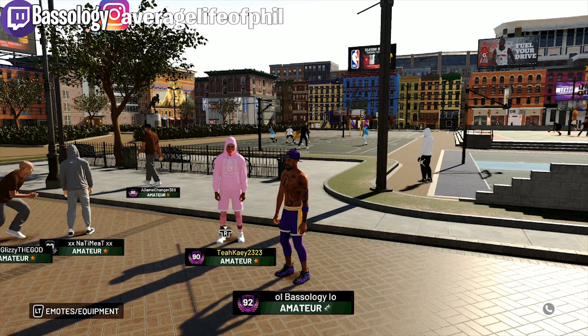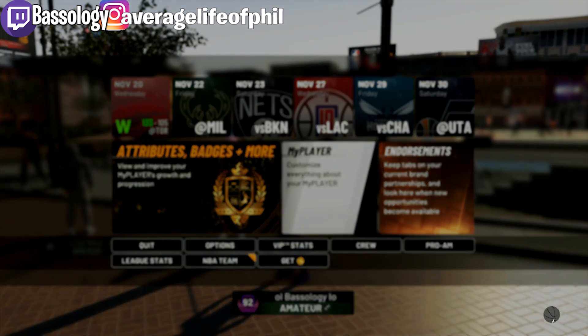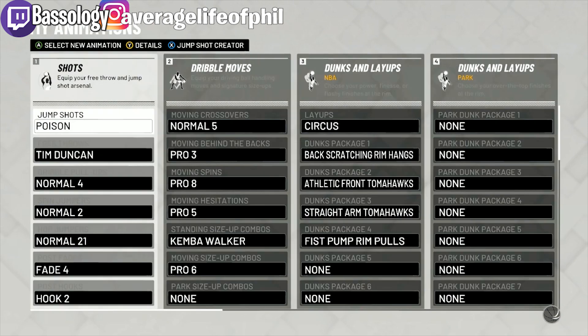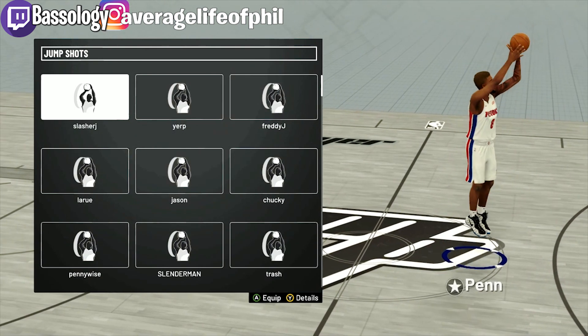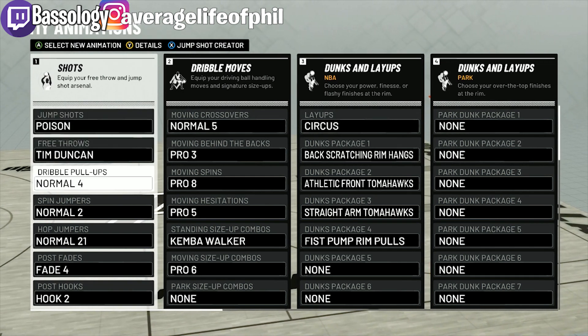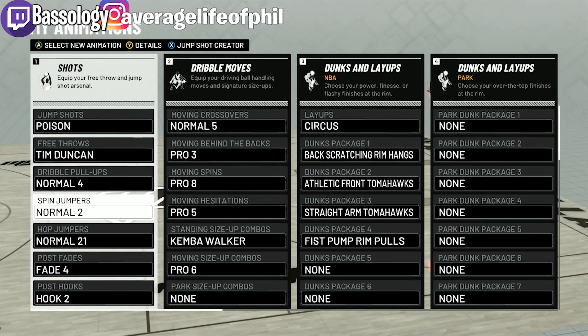Today I wanted to talk about my 92 overall update — what I'm using right now, nothing too special. I mainly changed my dunks from MyCareer to MyPark because in MyCareer your dunks can get blocked every so often. Let's go through it quickly — this is the Kobe Bryant release.